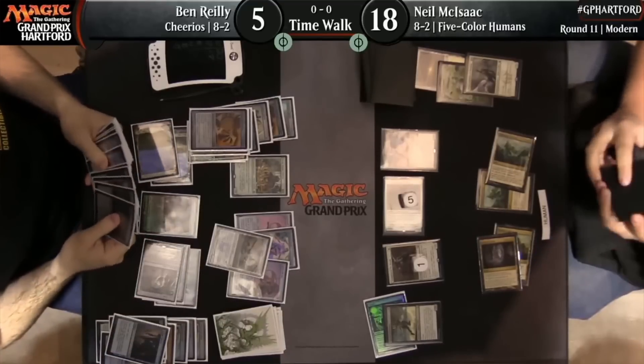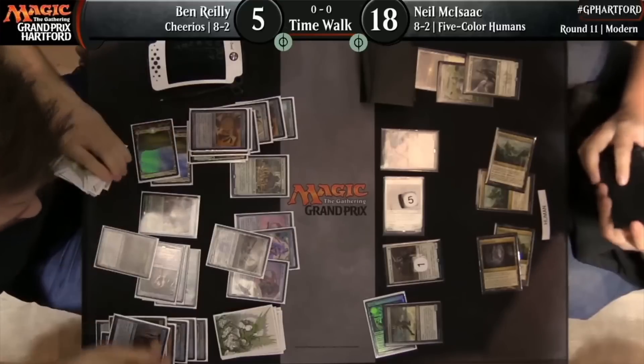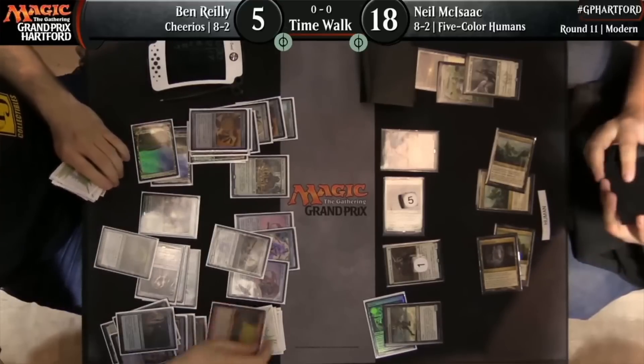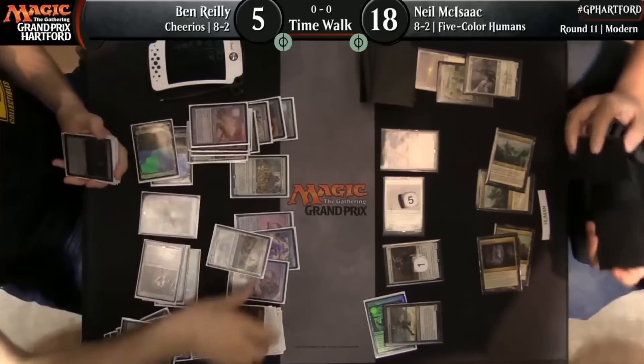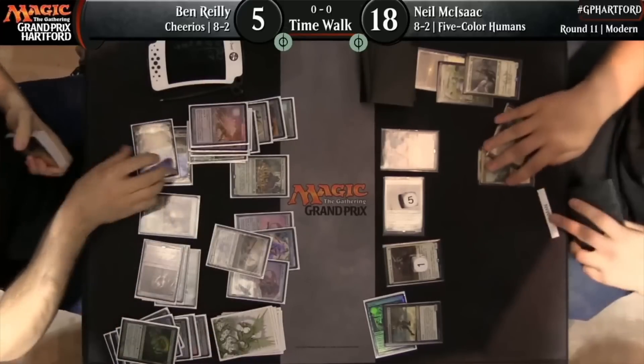We're ready to cast Noxious Revival on the Grapeshot that's already in our graveyard. Grapeshot goes on top of our library — but how do we draw it? We just play another zero mana artifact, and our opponent's had enough. That is how the deck works.